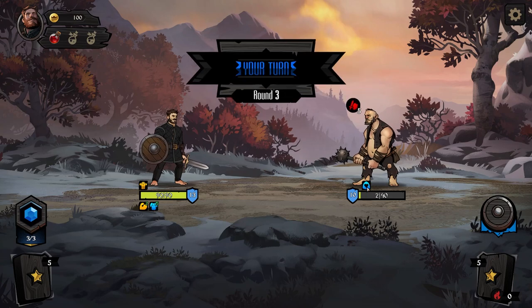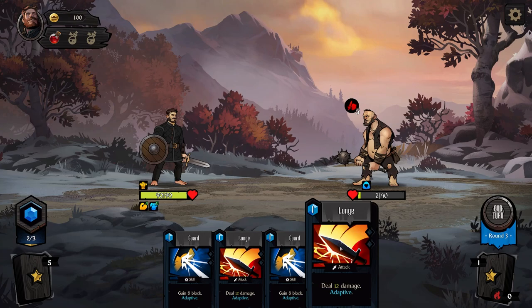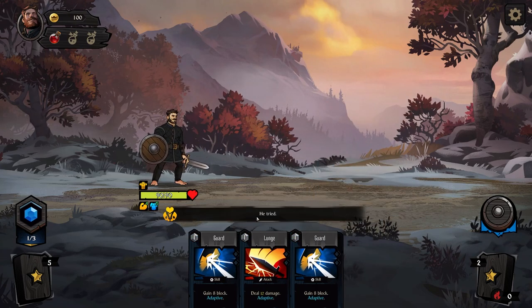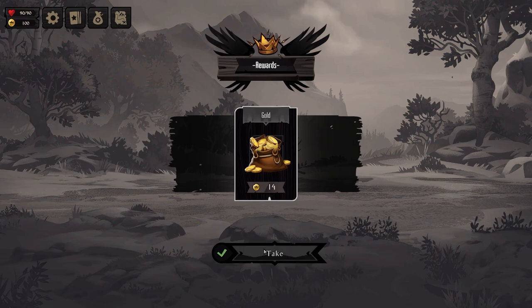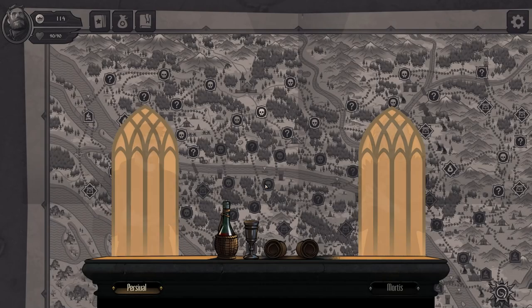We've got to do 12 damage, which we can do right now. Some gold. Deal 9 damage; if the enemy is exposed, deal 9 damage. Remove a card of your choice — remove from discard, top of the draw. Get some cycling going.